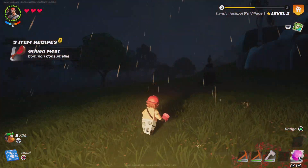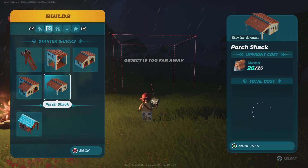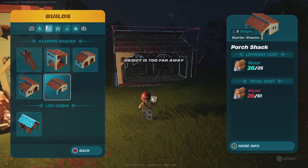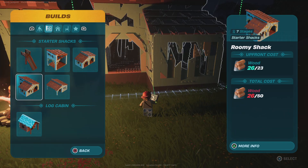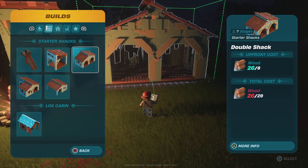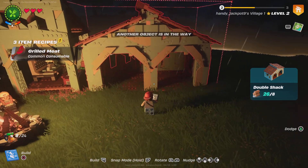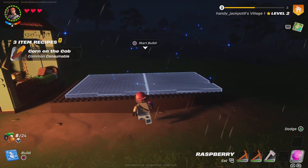There we go — we can start building another cabin real quick. We'll start with this one; not too much wood but we'll get more.